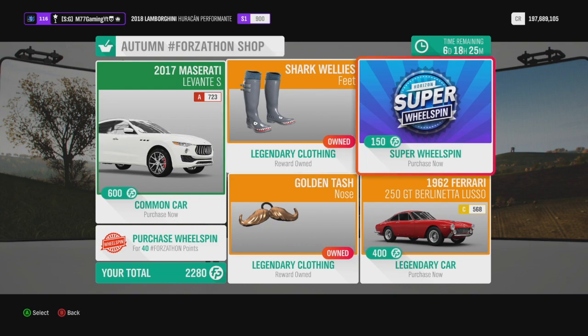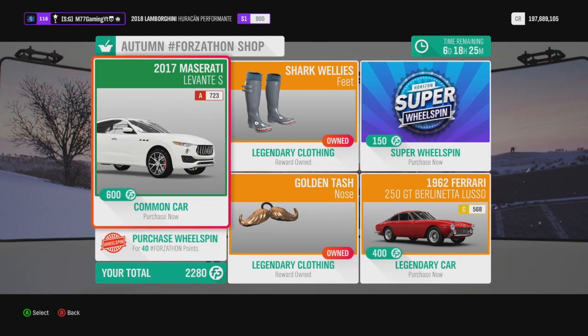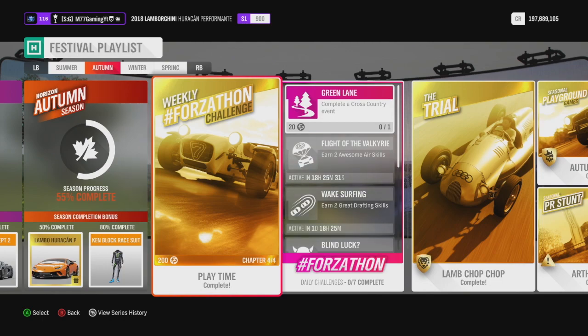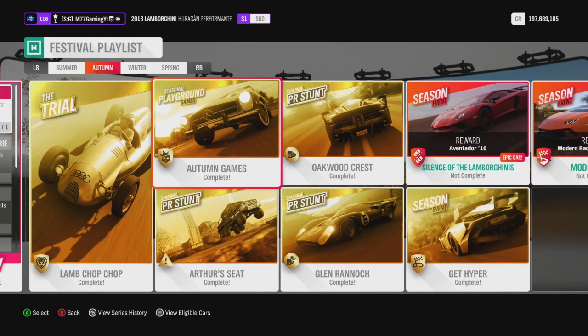Taking a look at the Forzathon shop, there's a Maserati and a Ferrari — I don't think I own either of them. I have 2,200 Forzathon points so I should grab them, but for now I'll skip. I did the trial, which was a lot of fun — I got a good team right away so we were dominating all three races. It does take time, especially if you get a bad team. Luckily I got it done on the first try and won a car. Then I did playground games — similar to the trial but it's capture the flag style — also won on the first try and got that Mercedes.